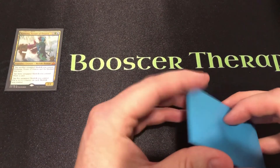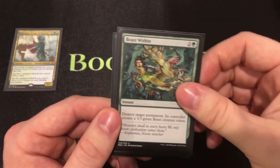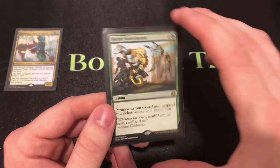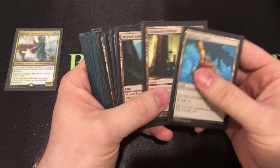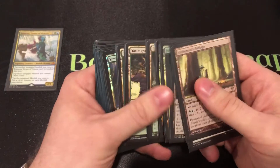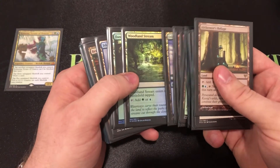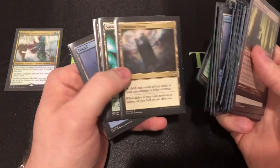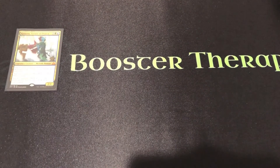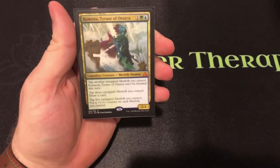The last two non-land cards: Beast Within provides some removal or at least an answer, since the deck doesn't have much otherwise. Heroic Intervention saves your board if somebody drops a Wrath of God. For lands, there are some cool ones — Alchemist's Refuge to make everything flash, Myriad Landscape to fix mana, and mostly lands that tap for green or blue. One land not yet included but planned after opening Ultimate Masters boxes is one that taps for any color and can't be countered.